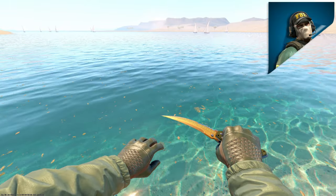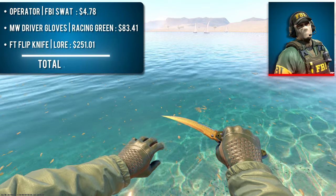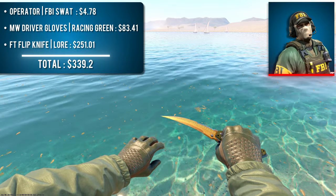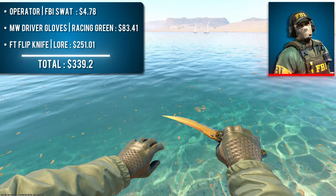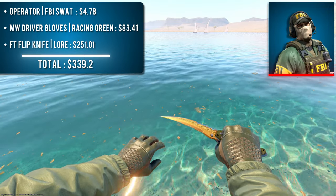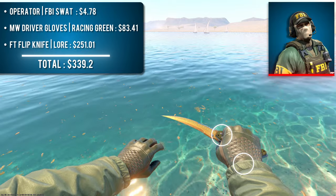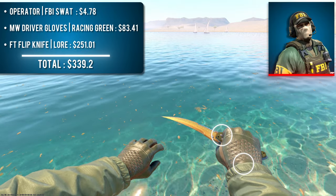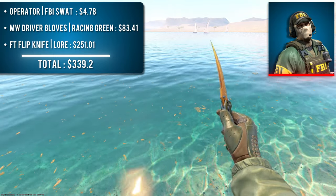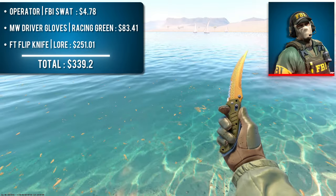Next up, we have the FBI Swap Operator with a pair of Minimal Wear Driver Gloves Racing Green and a Field-Tested Flipknife Lore. The FBI Swap Operator is the only rubber-sleeved agent with this vibrant green color. Other than in this exact combo, I'm not a fan of Racing Greens whatsoever, but when paired with these sleeves and a Lore knife, they look amazing. The seamless green interconnectivity between all three items makes for a look like no other, and the bright yellow blade of the Lore adds the necessary pizzazz to make this combo stand out. Shockingly, this combo can be yours for around $350.